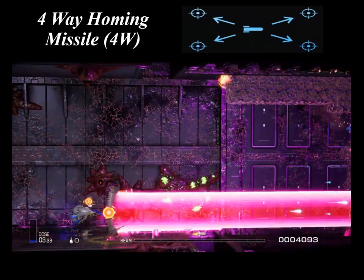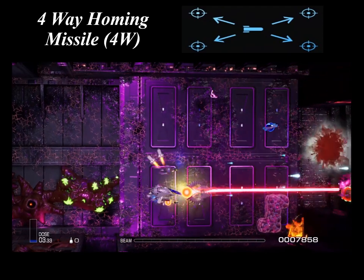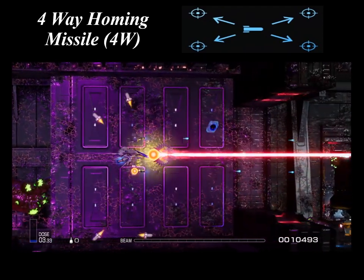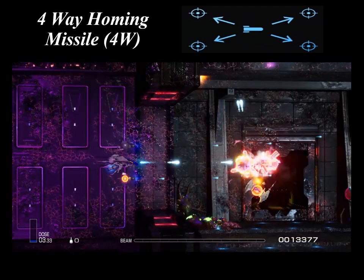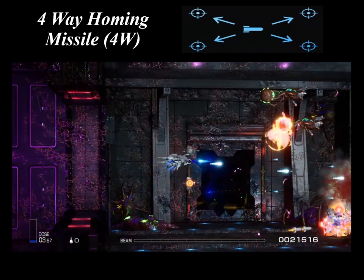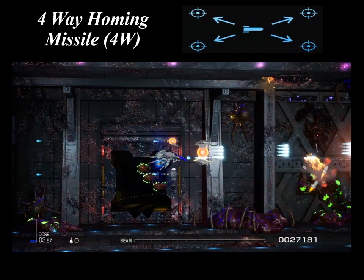The four-way homing missile fires homing missiles in four directions at once. It's a strong missile weapon with a good defensive value. Collecting the first missile power-up grants two homing missiles, while the next power-up increases that to four homing missiles. These homing missiles are launched from the front of the craft when the force is detached, and are launched from the rear when the force is attached. Its travel speed is slower than the standard homing missile.